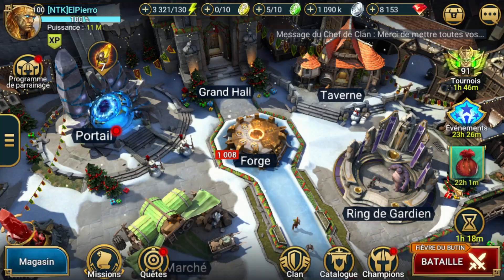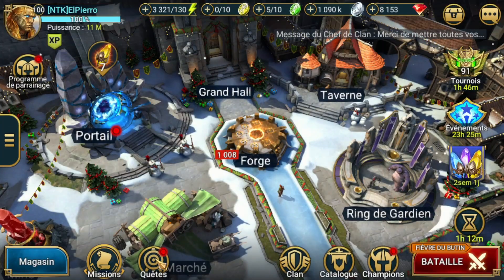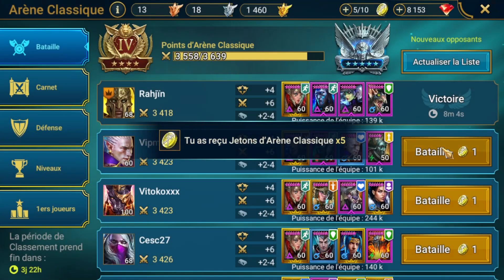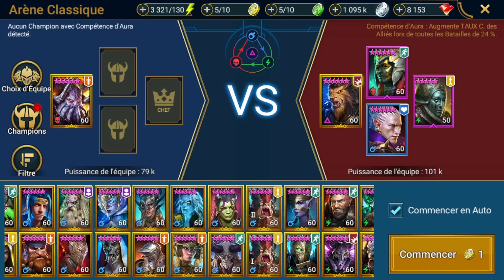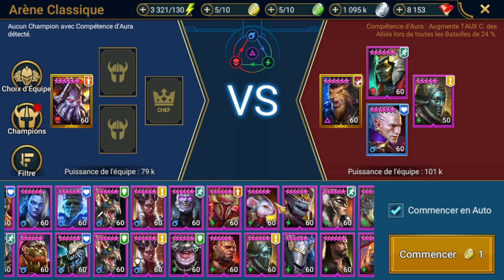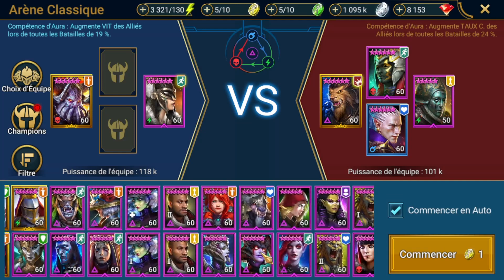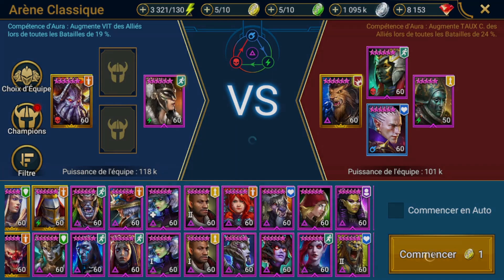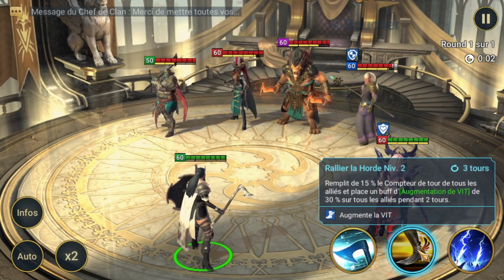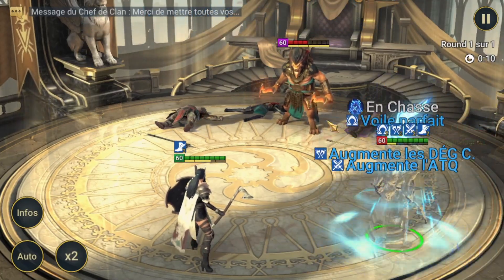Ce que je vous propose, c'est qu'on aille la tester comme d'habitude. On va aller faire un petit tour en arène, même si très clairement en gold 4, elle va être quand même très très limitée. Sur cette perspective-là, on va pouvoir aller la tester. Elle est d'affinité esprit. On va aller mettre une petite Cerise et ça suffira. Elle permet de jouer en premier et c'est ce qu'on a besoin. Elle va booster la vitesse et permettre à notre Raffon ou n'importe quel champion d'attaque de jouer avant.